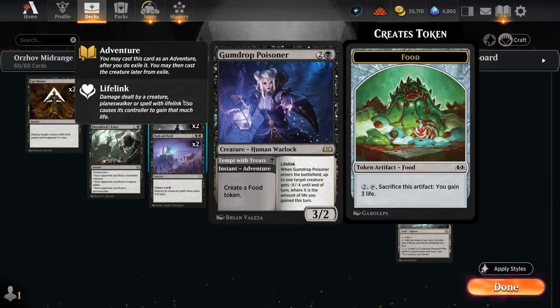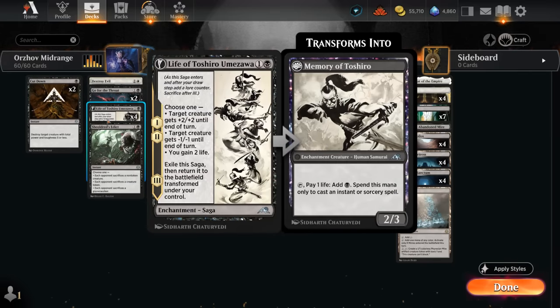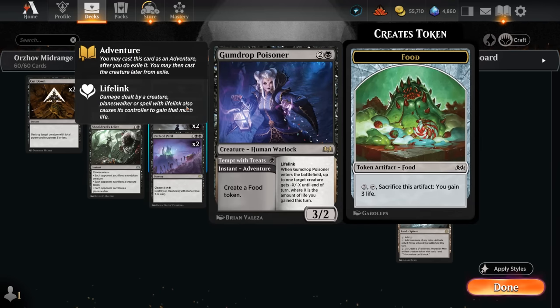Poisoner is the perfect follow-up to a turn 2 Life of Toshiro Umezawa. You can start out by maybe taking out a one-toughness creature, or we can simply gain 2 life, then on the following turn gain 2 life once again, which sets up our Poisoner to give minus 2 minus 2 to an opposing creature. That can be awesome when facing Mono-Red aggro, as we not only gain a bit of life back but immediately take out an opposing creature and present a 3/2 lifelink that can gain even more life.